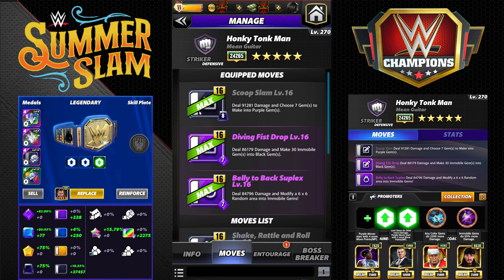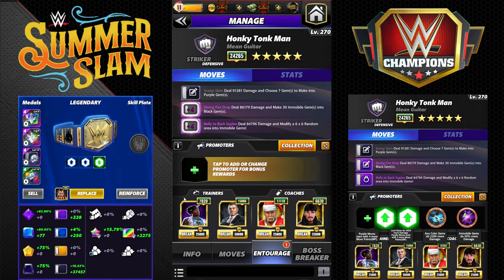First moveset, five-star: Scoop Slam is an 8 MP black move — deal 91k damage and choose seven gems to make into purple. Diving Fist Drop deals 86k damage and makes 30 immobile gems into black at 7 MP. Belly to Back Suplex deals 84k damage and modifies a six-by-six random area into immobile gems — that's 36 immobile gems at 7 MP — so you're making a bunch of black gems.